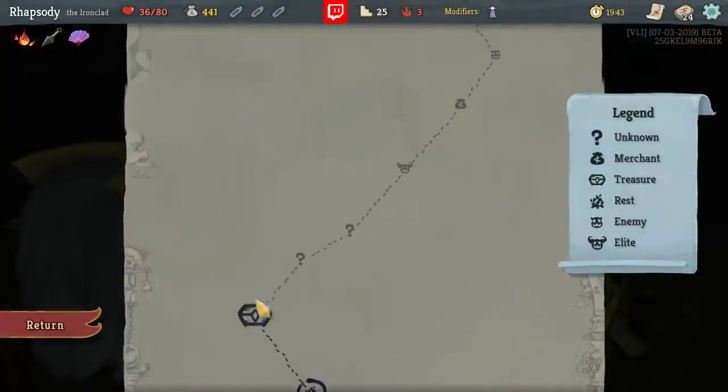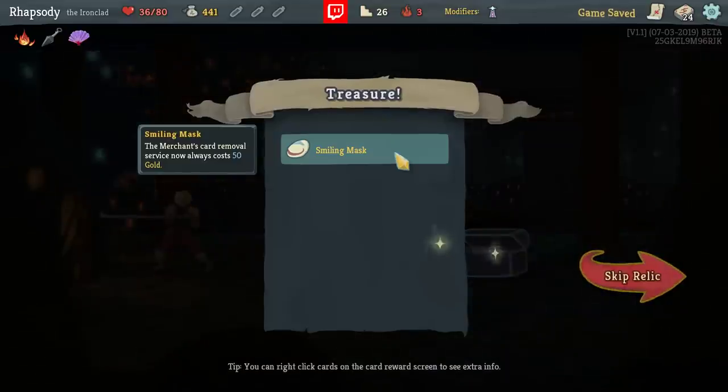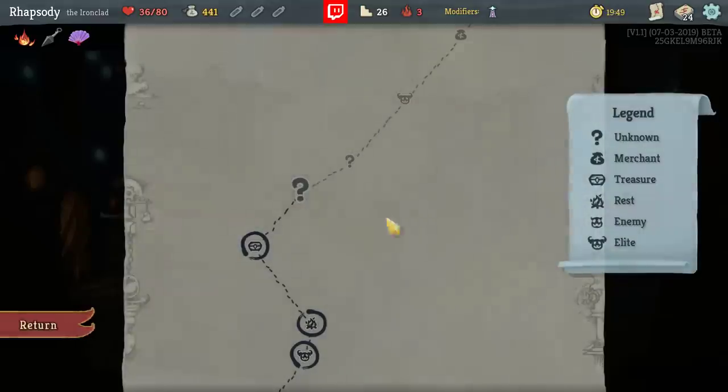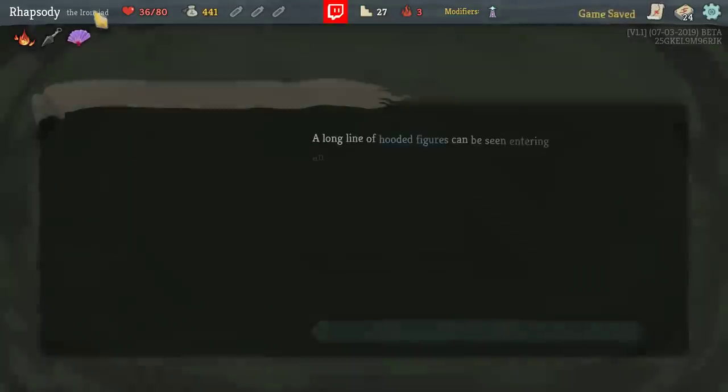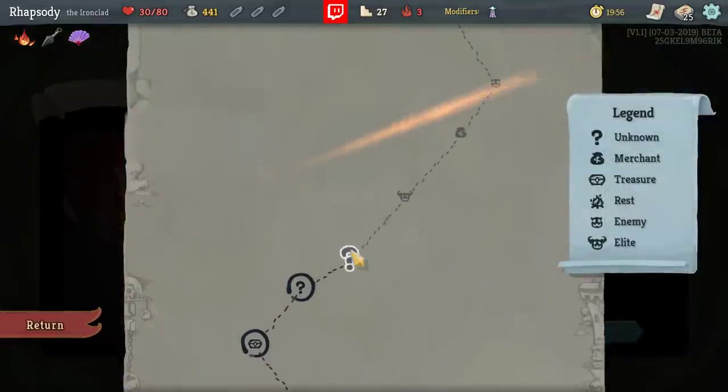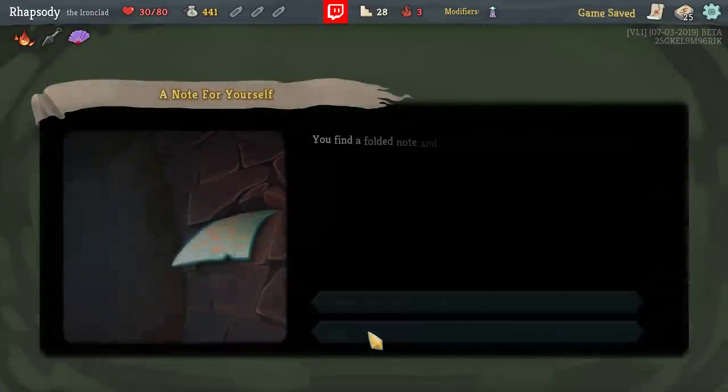Smiling Mask is legal, but I have so much money that I don't want to take that and limit myself of the possibility of a couple of different Relics that can help. I'll take Ritual Dagger here because it's so impactful — could actually help us.